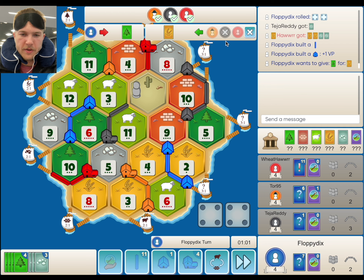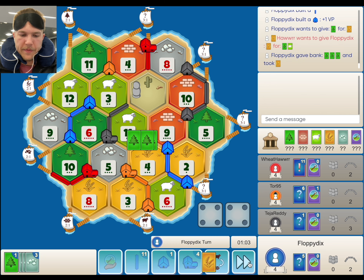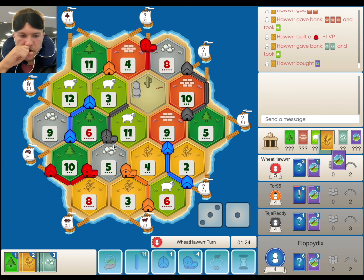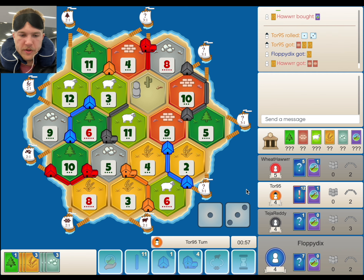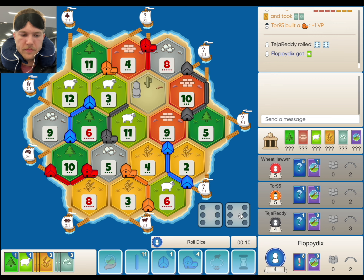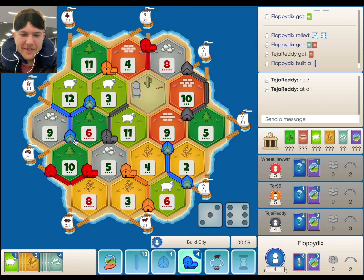Let's see if anyone wants to give us a city. I don't think anyone needs wood, though. We'll 3-4-1 for the wheat and pass. Now we have the city in hand. We could fight for army — that's definitely in the cards, though both red and orange are going to be fighting for it. I think we're going to city up this 6-10-9, just because it's such large production. Not a single 7 — that is really crazy.